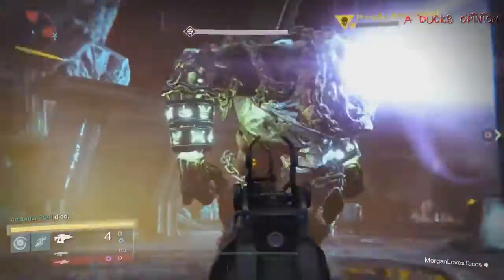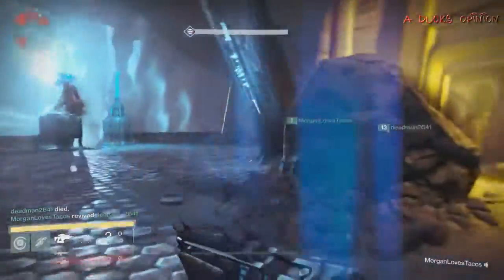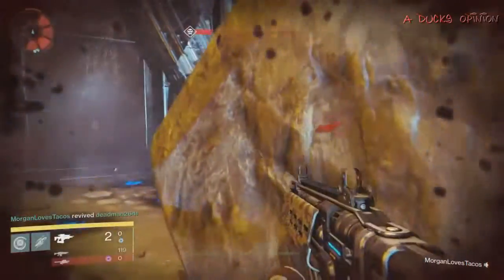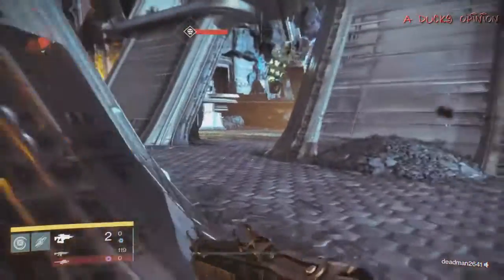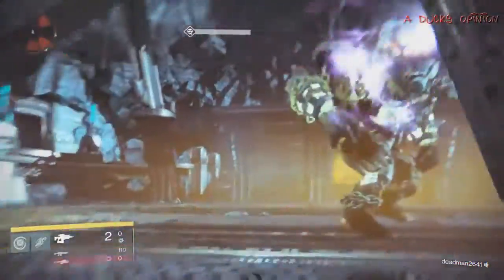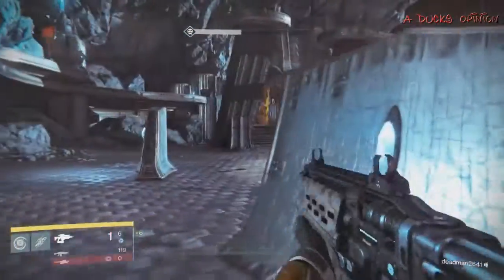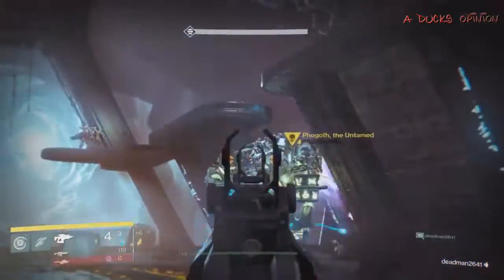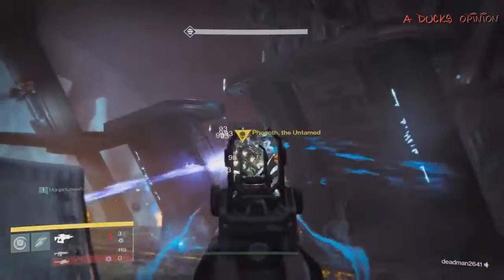I'm going to try to go around here and flank him. We've got him — but I'm being careful because he could just run around and take me out. I don't want to die at the last second. I want to get my final shot in. Pay attention to who he's focused on. My pulse rifle is on the last shot — gotta keep that ammo up. Yeah, I got some ammo. He's done. My teammates and I are all shooting — I'm shooting from behind, they're shooting from in front.